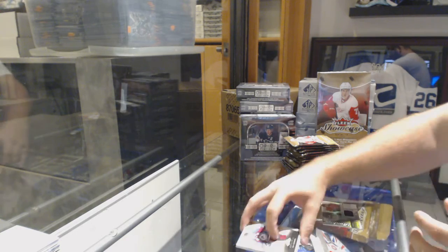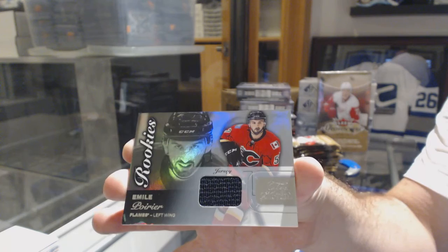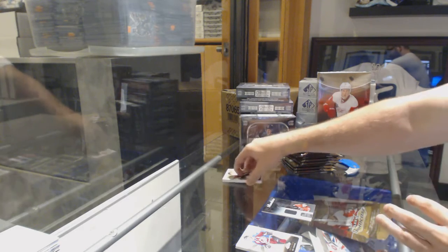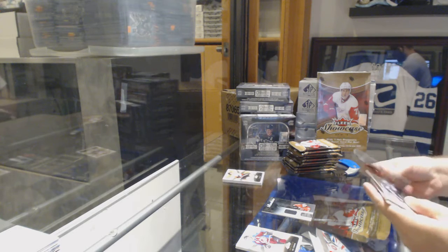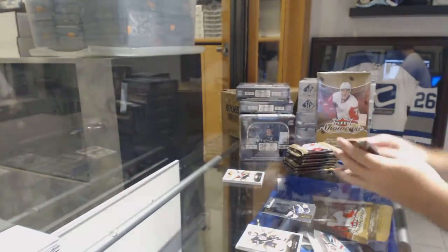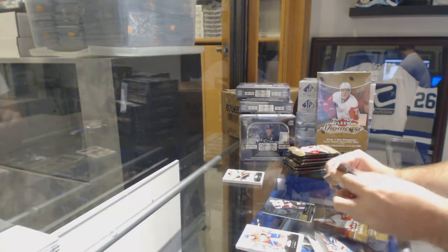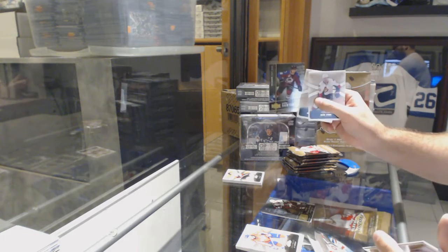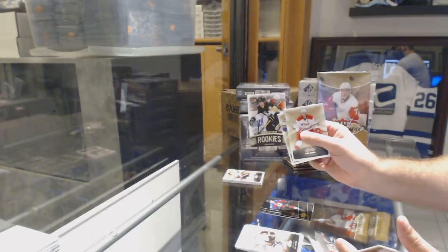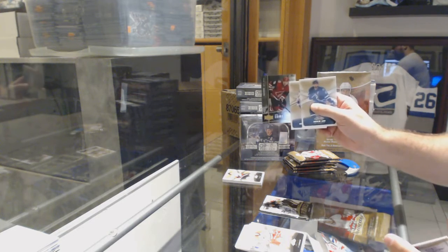Start with a rookie jersey — Amil Poirier. We have the patch, so I'm going to save it. We've got a Showcase Rookies of Nick Vatan, a Showcase of Oliver Ekman-Larsen, Miko Rontaned Metal Universe, Daniel Sprong Ultra Rookie to $6.99 — you've got Sprong. Max Domi Metal Universe.